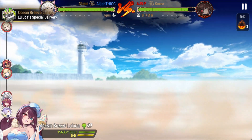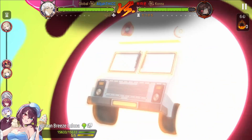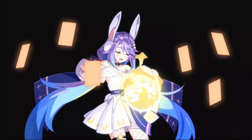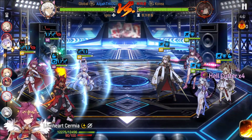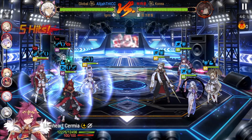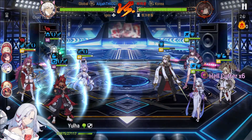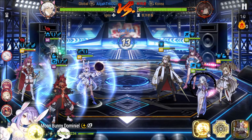This Ocean Breeze Luka is on an effectiveness build — she has at least around 100 effectiveness — because she was capable of stripping, silencing, and applying a decrease hit chance on my Lionheart. A moment like this, having Doctor's Bag artifact would have been really really great here because I think it would have cleansed the silence — maybe, I'm not entirely certain.